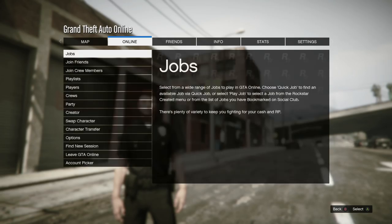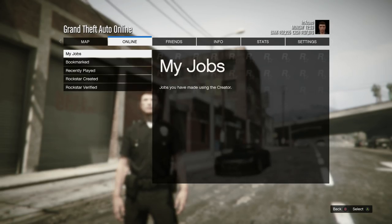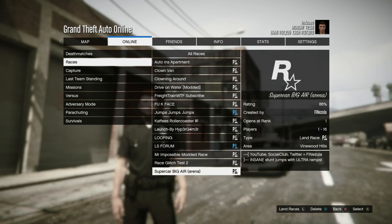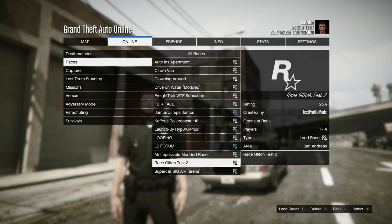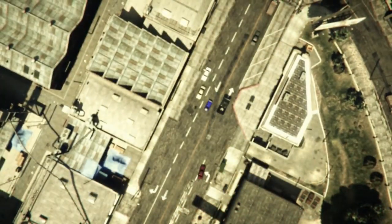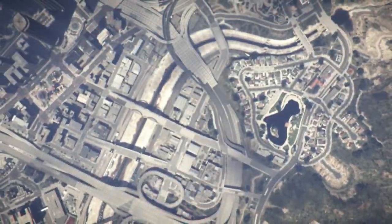First of all, what you want to do for this is go ahead and bookmark a job to your GTA Online account. There will of course be links in the video description to the Social Club where you guys can go ahead and bookmark this job to your Xbox or PlayStation account. And once you've done that, you can reload GTA Online.